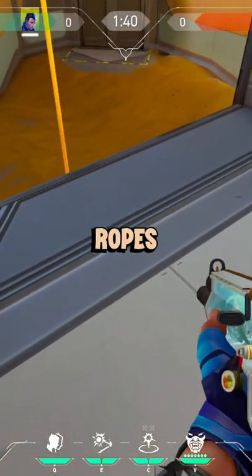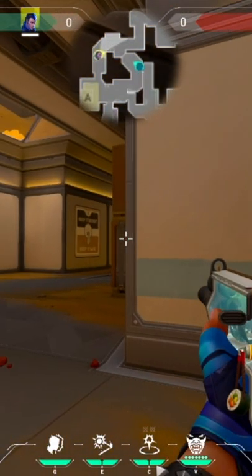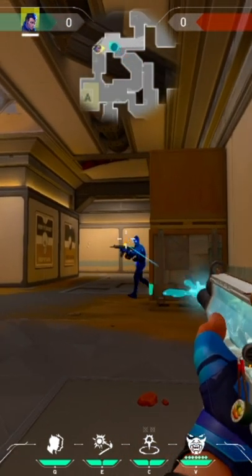What you do is come over here to Ropes and set your decoy with right-click right here. Then you want to activate your decoy and sit at main. When an enemy comes to the door, if they shoot it, they'll be blinded, and you can swing out and get some free kills.